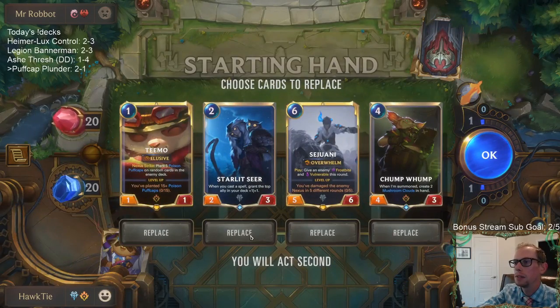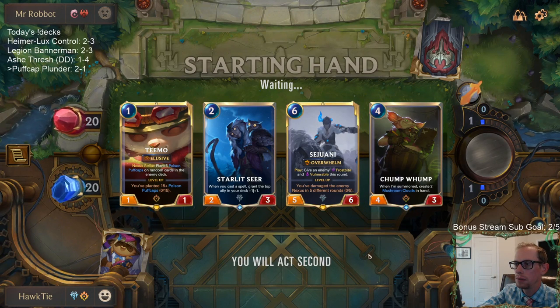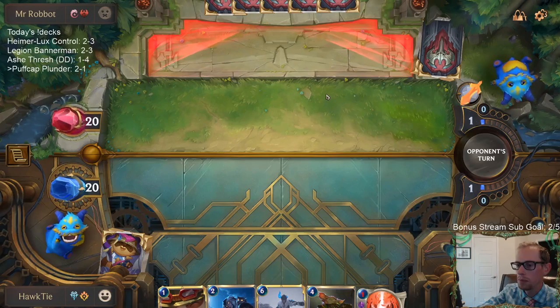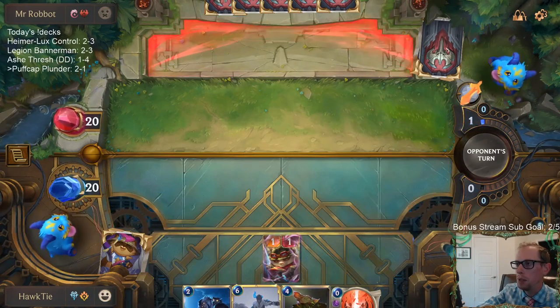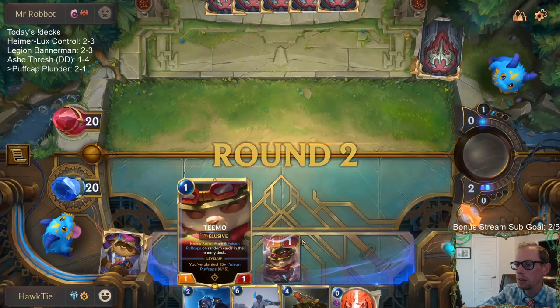Draven Zed — not something we see all the time. We have the attack token on turns two and four. With this hand, we play Teemo on one, attack on two doing five Puff Caps, play Starlet Seer on two. Turn three, we don't play anything and save three spell mana. Turn four, we Chump Lump, get two Mushroom Clouds, give them the two Mushroom Clouds — that's 15 Puff Caps — then Teemo levels up and we attack again on turn four getting them to 30 Puff Caps.